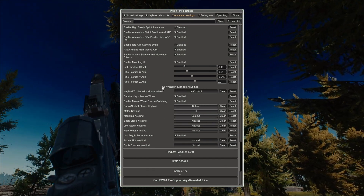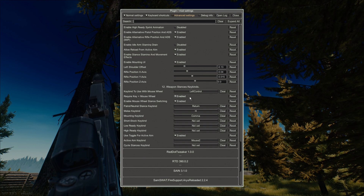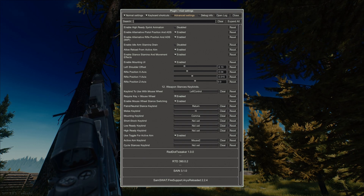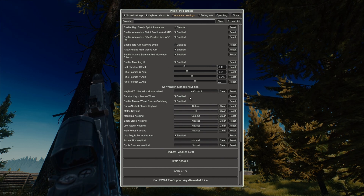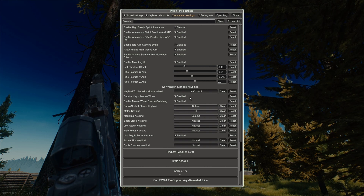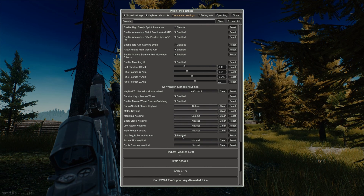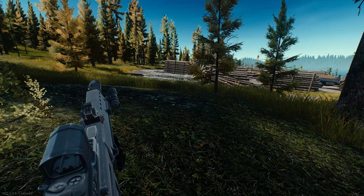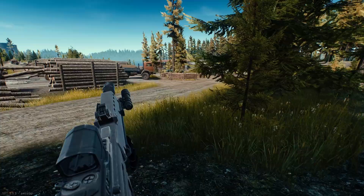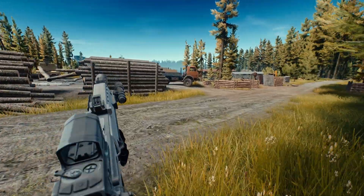The weapon stance keybinds — I've set my stances to cycle using holding control and scrolling up or scrolling down. I've also got the patrol stance on the Enter key, and active aim on my middle mouse button, which I've set to toggle to be much easier to use. Those settings all make the game more immersive and more fun to play, and I like the functionality of all of them.